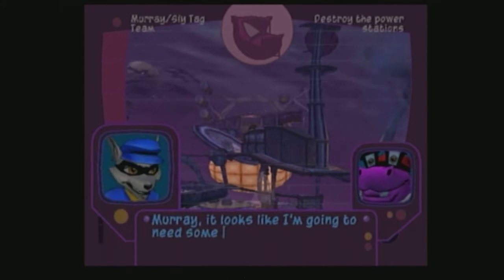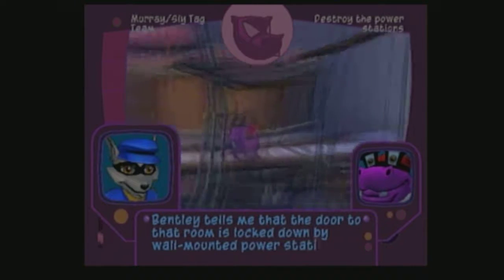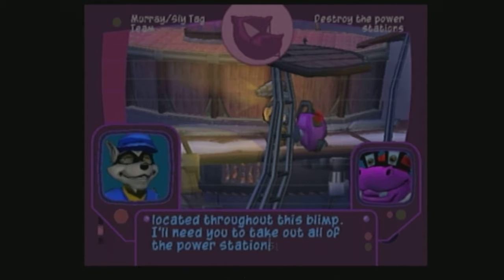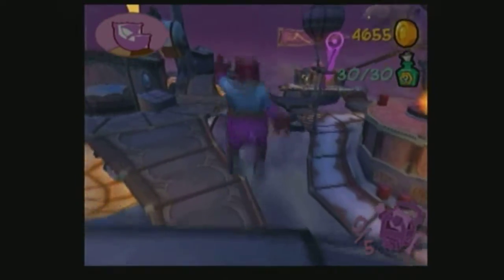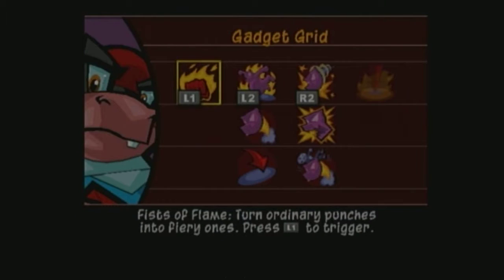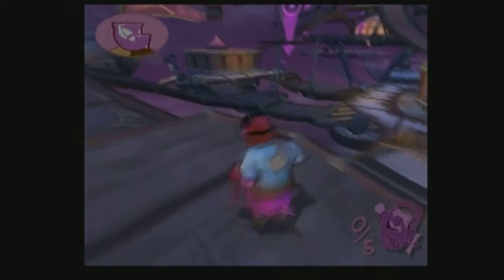It looks like I'm going to need some help getting into that engine room. Bentley tells me that the door to that room is locked down by wall-mounted power stations located throughout the blimp — I'll need to take out all the power stations and then pry open the door. I ended up looking it up to find out where to go. Also, when I got the last magnetic booster I had to go back down to dodge the guard spotlights, so I did that all off screen.